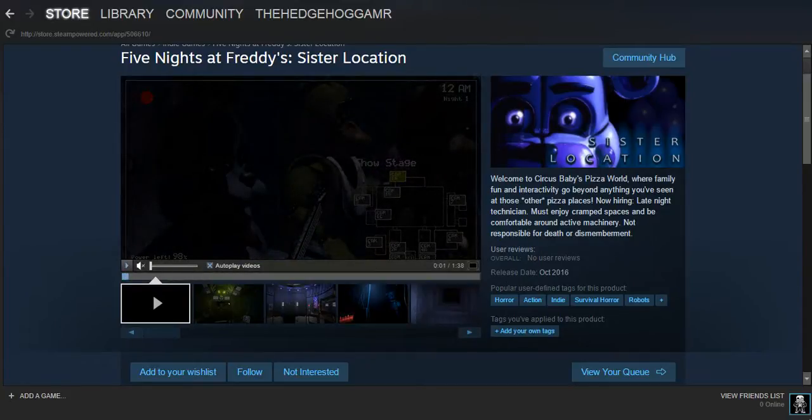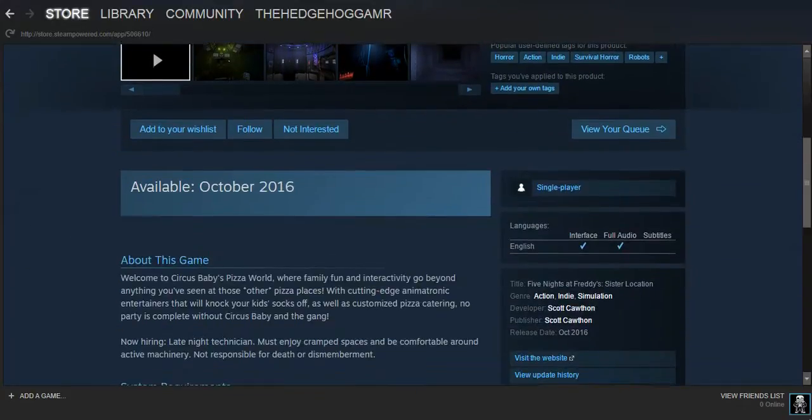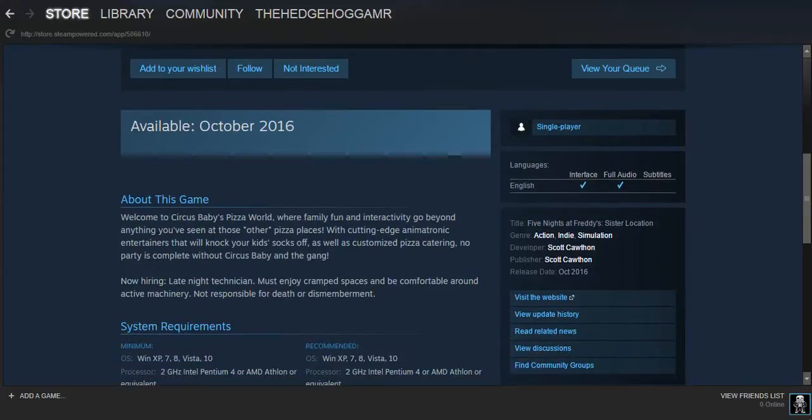Now let's read the description. It says: 'Welcome to Circus Baby's Pizza World, where family fun and interactive entertainment go beyond anything you've seen at those other pizza places. Now hiring: late night technician. Must enjoy tight spaces and be comfortable around active machinery. Not responsible for death or dismemberment.' That's so crude!